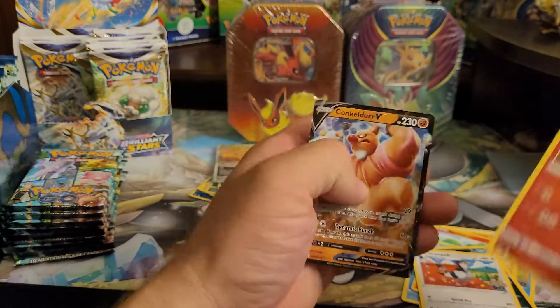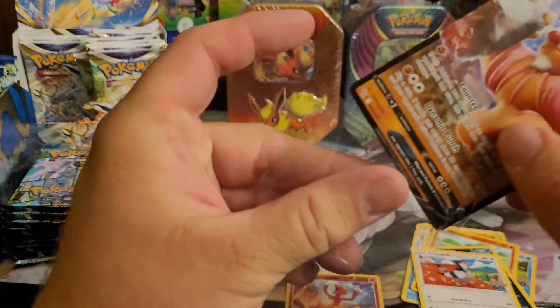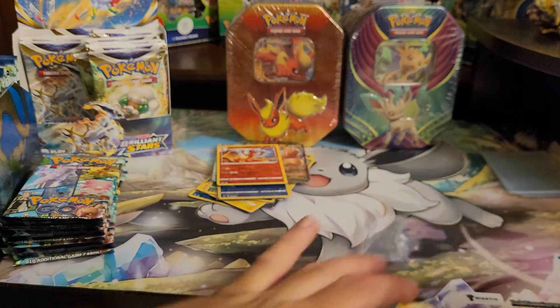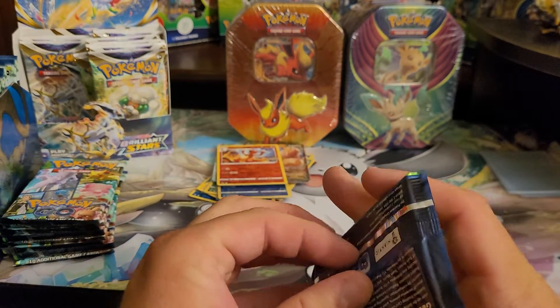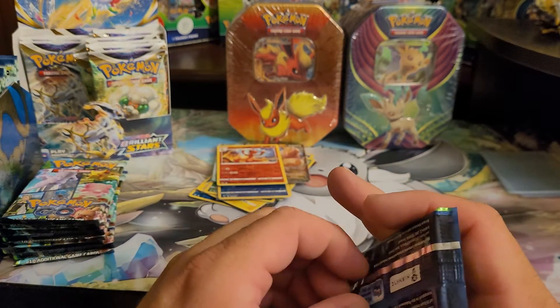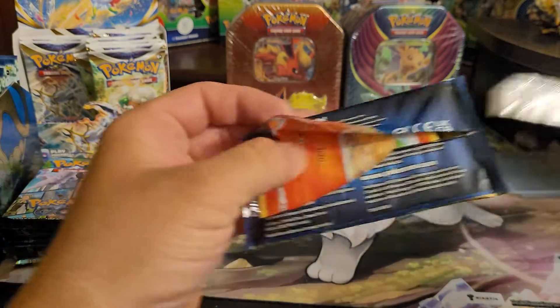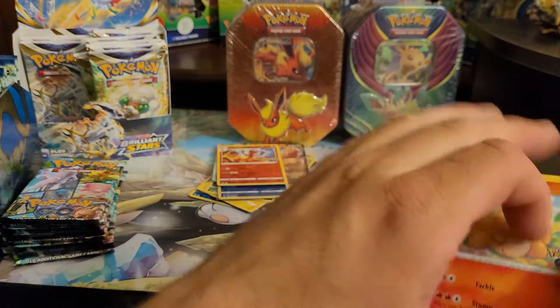Charmeleon Reverse into a Conkeldurr V — so another hit. Don't get me wrong, I love all the hits. I'm just worried that our last few packs are going to be duds because of all these hits. Hollows are still nice — they're just not as nice as V's and whatnot. I would still love the Mewtwo V Full Art — or Alt Art I mean. That would be nice.